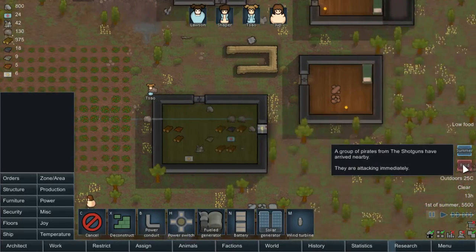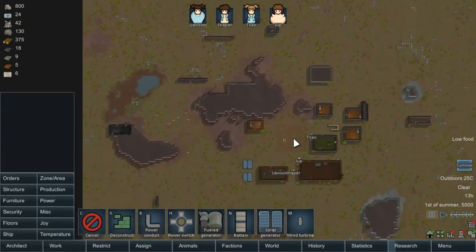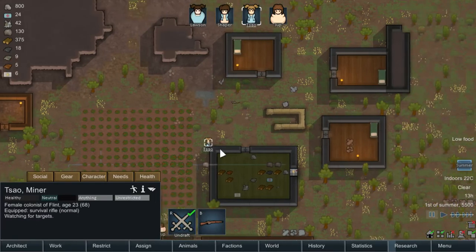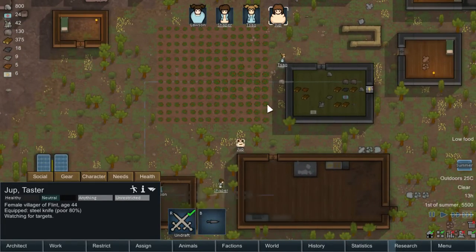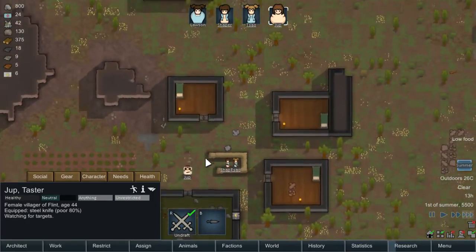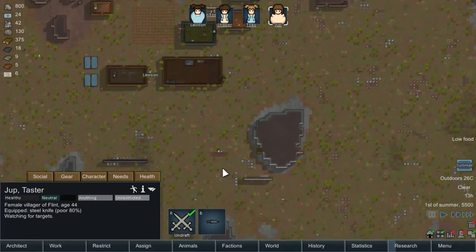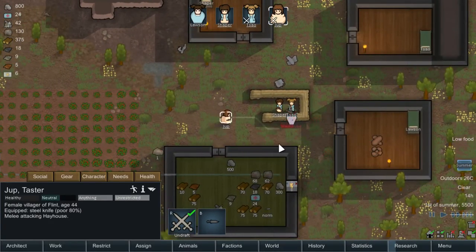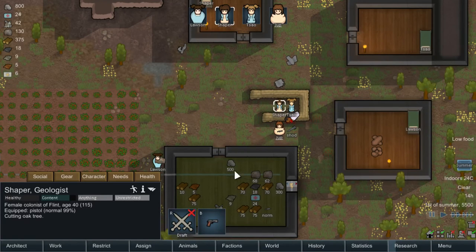Uh oh, we have a raider. That will be a good place to show off how to do combat. Raiders are going to come in on the map and try and kill us. Because we're in an emergency situation, we're going to draft them, which gives us direct control. Move them to our sandbags. There they are. We may attack him. There we go, got them. And now don't forget, you do need to undraft them in order for them to start doing their own jobs again.